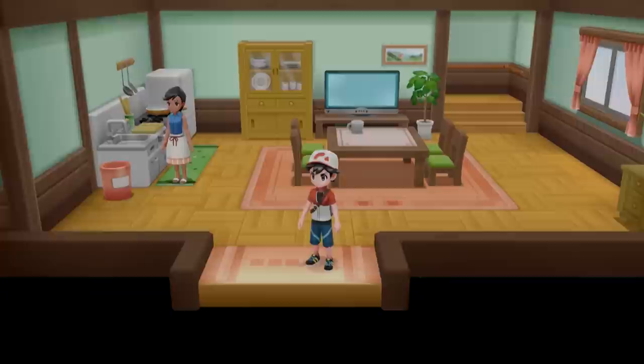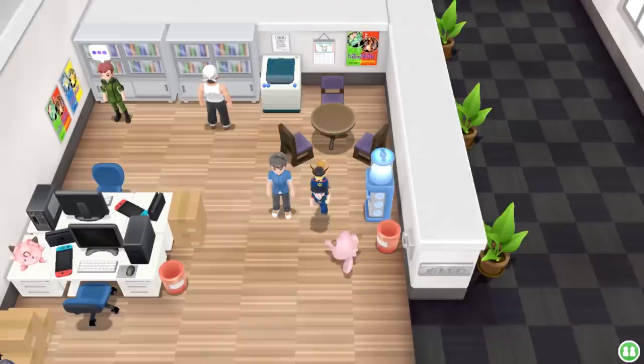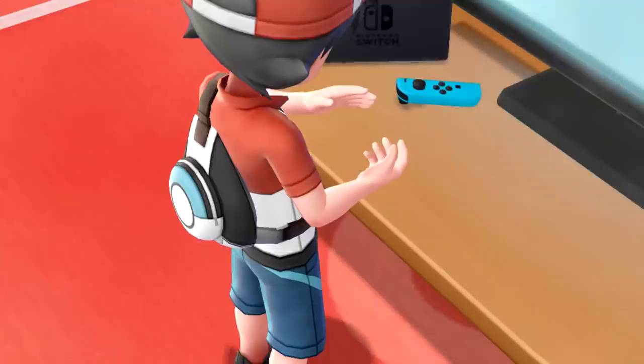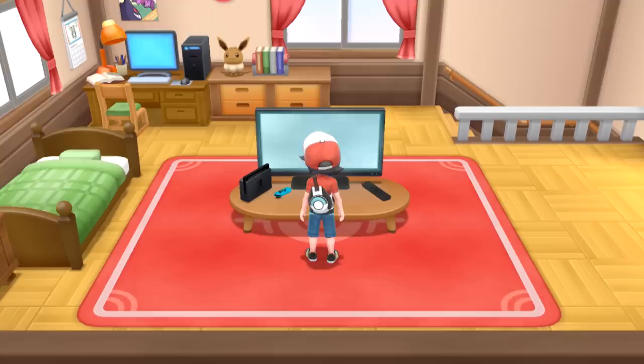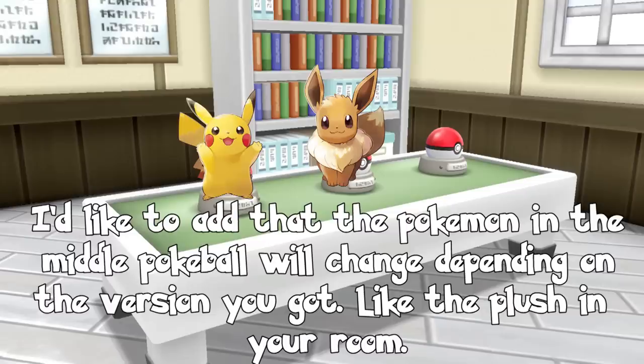One possible hint is in the Game Freak development office room in Celadon City, where you can see posters on the wall for the original Pokemon games as well as a sprite of Pikachu on the calendar from Pokemon Yellow. But if you look around the room, you'll see there is a plush of a certain Pokemon sitting on one of the desks — none other than our suspect, Clefairy. The only other place we can see a Pokemon plush close to the Nintendo Switch is in your room, where the plush is that of your own starter. And while the starter plush will vary depending on your game, the Clefairy plush will still be in the Game Freak room. This kind of mimics the whole Pokeball situation where regardless of your starter, Clefairy is always left out.